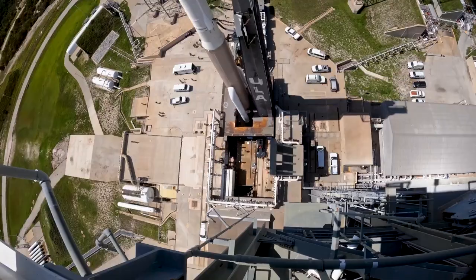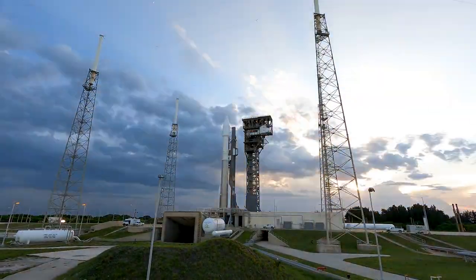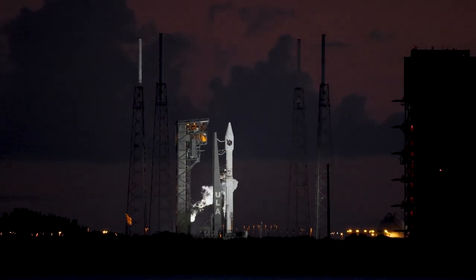NCF count started. Rock report range status. Branch screen. Status check. Go Atlas. Go Centaur. Go Sibbers. 3, 2, 1.